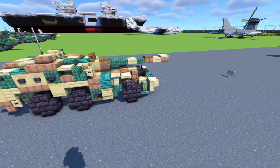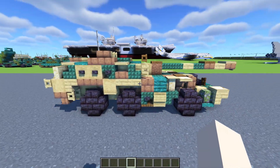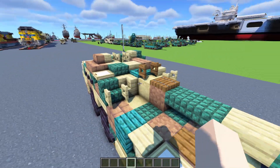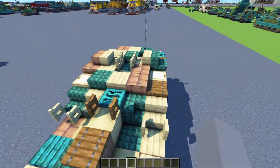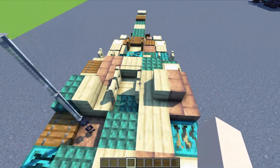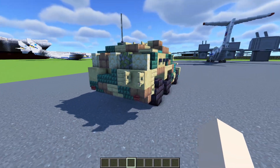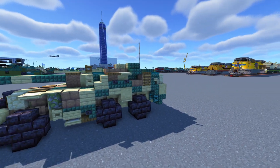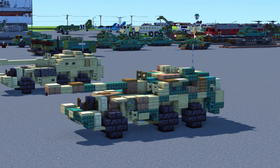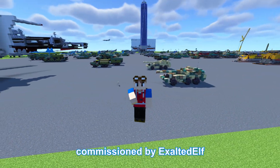As you can see it has six wheels and the first wheel is kind of exposed in the front. There's the turret, smoke grenade launchers on the sides, two hatches that are kind of staggered, a little basket thing in the middle, an antenna, tail lights, and there's a ladder on the right hand side. There are also tiny little windows right there. This video is made possible by Exalted Elf, so thanks to him for commissioning this build.